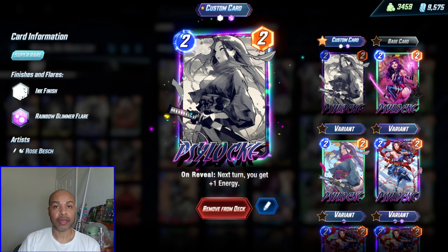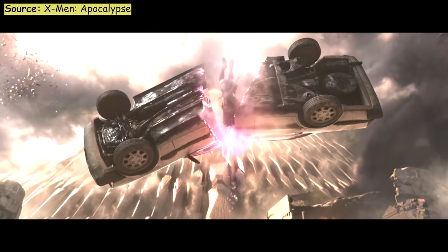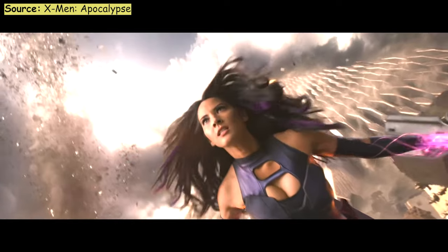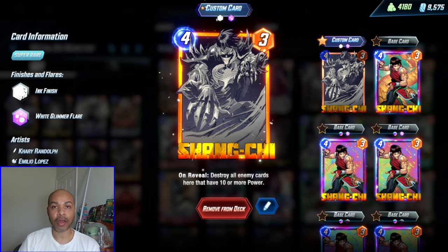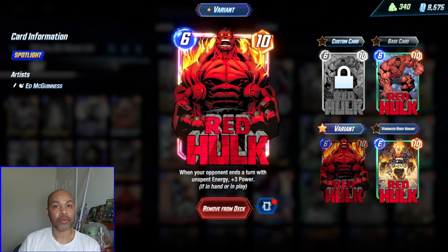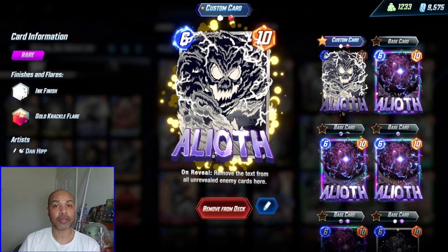Psylocke allows you to do the same thing. In addition, if you play Psylocke on turn four, you now have six energy on turn five and can play six-cost cards on turn five and then again on six. There is Shang-Chi — I will call him Sean, that's a movie reference — he is just too good at cleaning up big power cards on your opponent's side of the board.